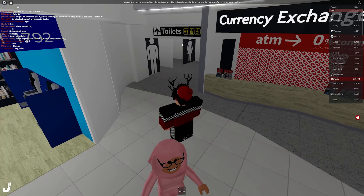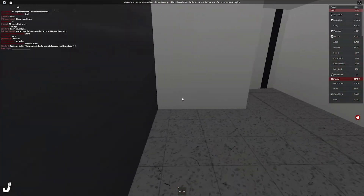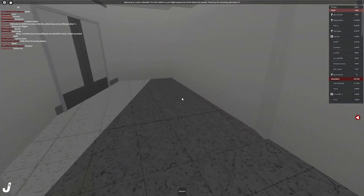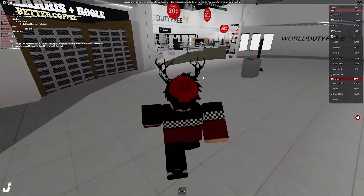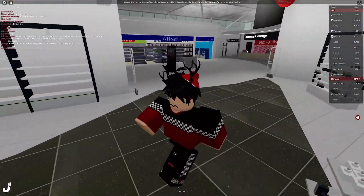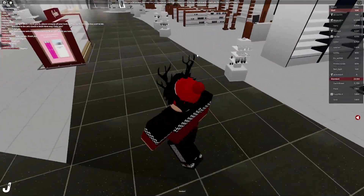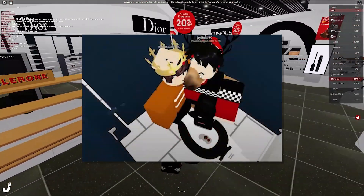Some of you guys might know this, but restrooms at Roblox aviation airports are a big deal for me. Of course, they don't have actual restrooms — that's negative points for that, because your Robloxian passengers need to use the bathroom. Obviously I'm joking — I'm not going to say this is a bad airline for not having toilets. But it'd be nice, like at Flyhaven where they had poop in their toilets.